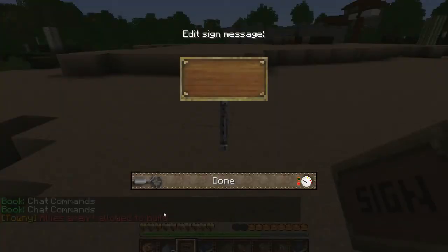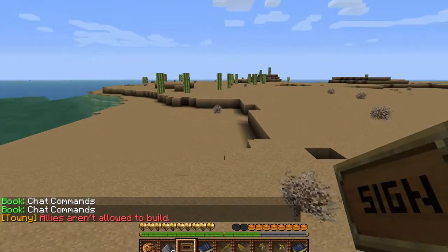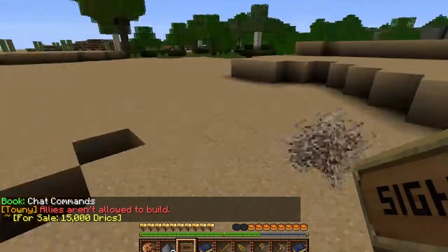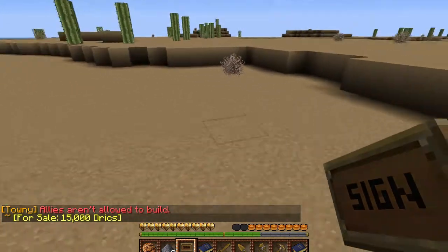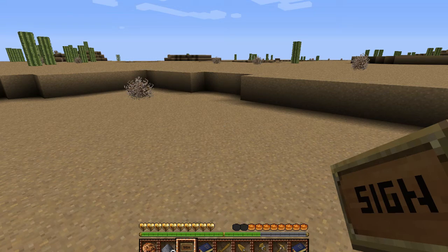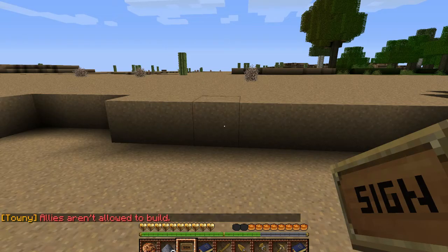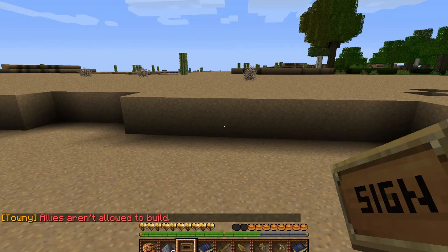It won't password protect your chest, but it'll protect it so only you can open that chest in your property. So definitely make sure you don't forget that. There are a couple ways you can see plots - I showed you map, but map big will show you a larger version, especially useful for huge towns like this. Here are all our forest plots for sale, here are all our desert plots for sale, and here are all our ocean plots for sale. We're constantly increasing the size of this town as well, so when you check the map there'll probably be even more plots.